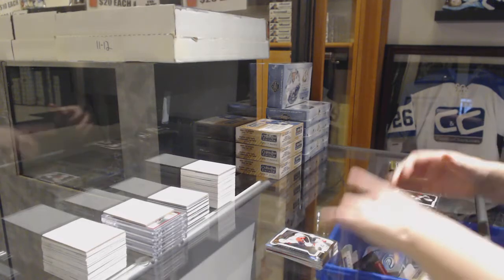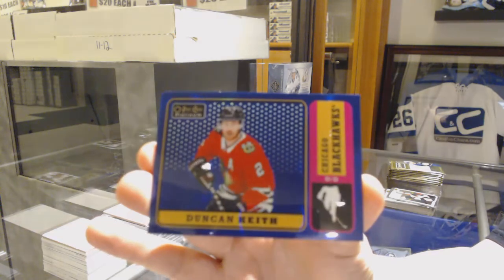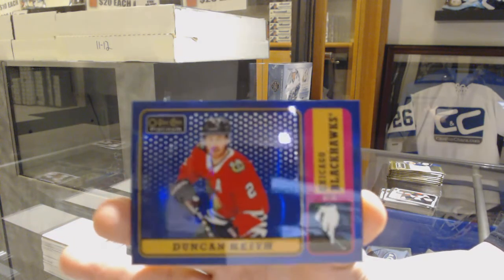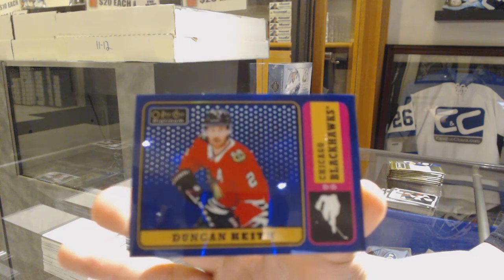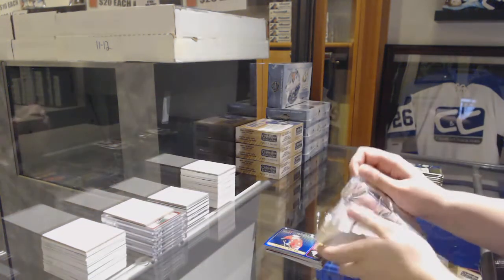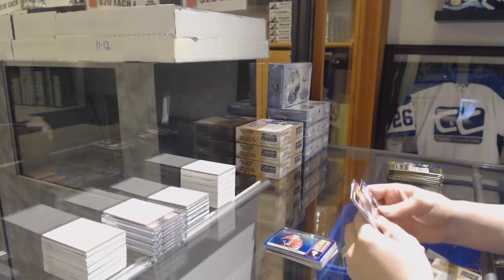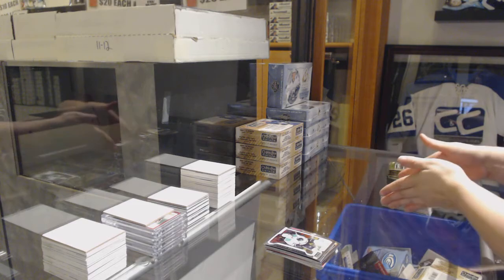We've got a Retro Blue Rainbow for the Chicago Blackhawks, numbered to 149 — Duncan Keith. Retro for the Kings, Daniel Brickley, and a rookie of Miro Heiskanen for the Dallas Stars.